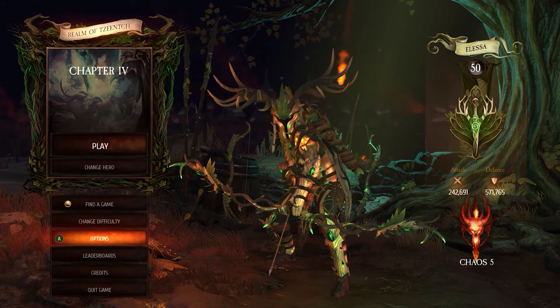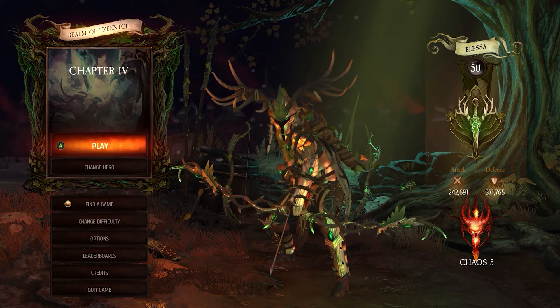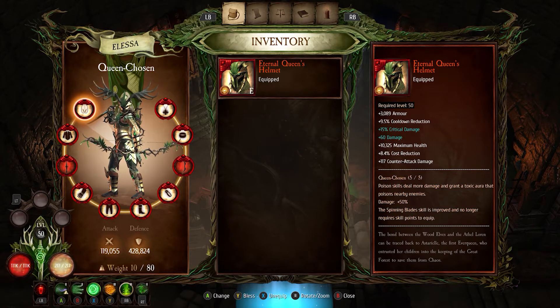Hey, what's up guys, this is Goji Berry and today we're going to be looking at Warhammer Chaos Bane, specifically Alessa and Chaos 5 builds. This is the build I used to beat bosses two, three, and four on Chaos 5, and with this build I can boost my character up to an attack of 242,000 damage and 571,000 defense at Chaos 5.